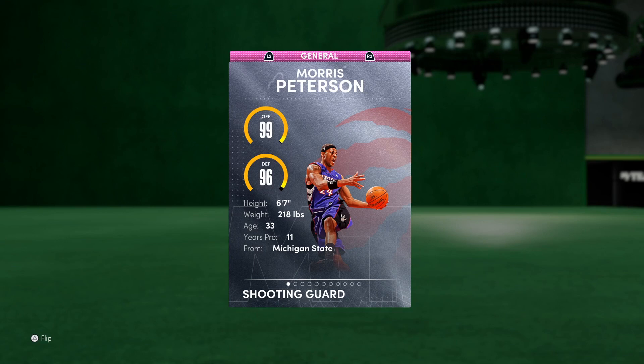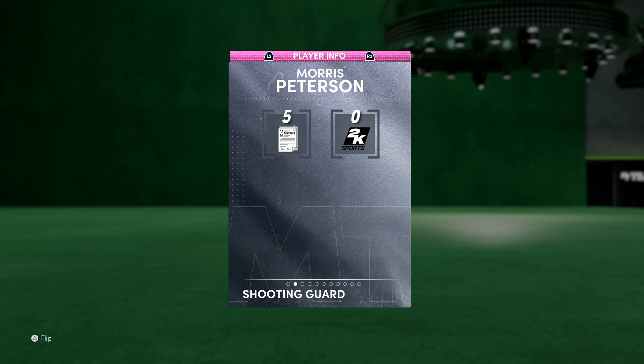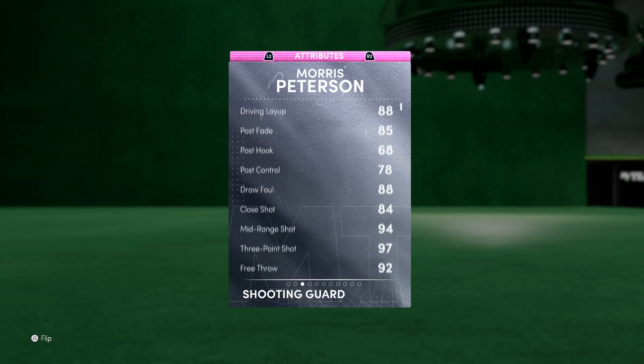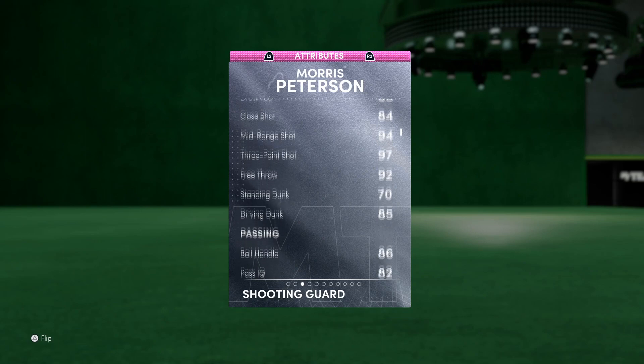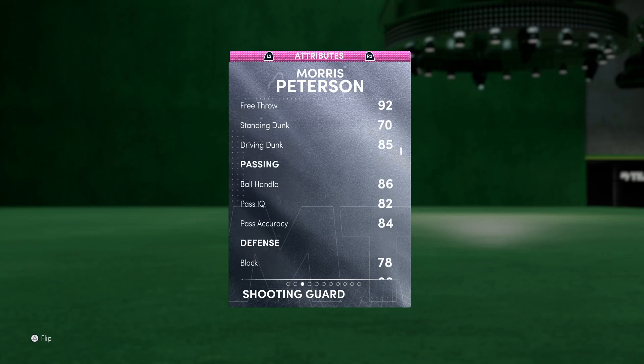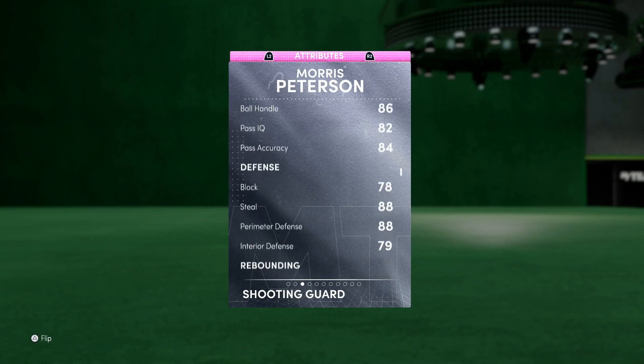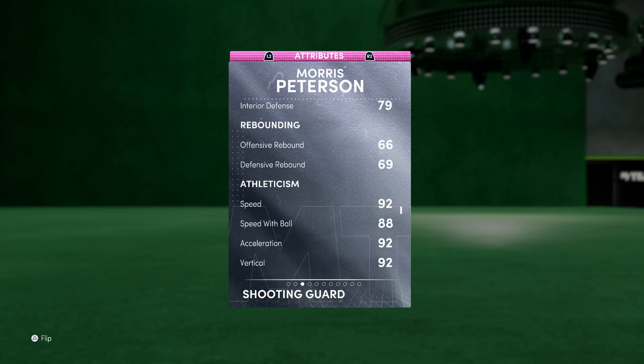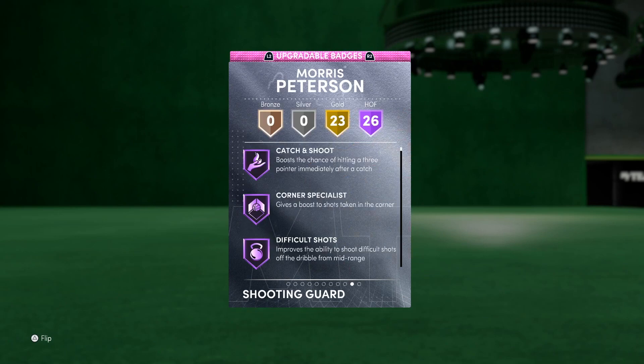Morris Peterson gave Kobe that 81-point game, so I appreciate you, Mo Pete. The great thing about Morris Peterson is that he's going to be a demon of a shooter and still has some pretty good defense. With his size at the two, you can see 94 mid-range and 97 three-point shot, an 85 driving dunk which is awesome. He can speed boost as well and actually does have some decent animations. I'll probably throw on a gold shoe to make him a little bit quicker.